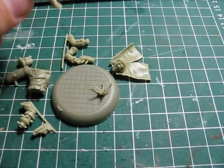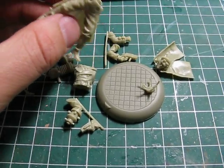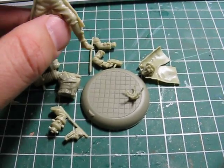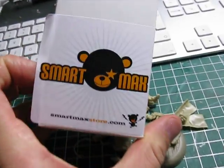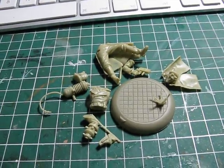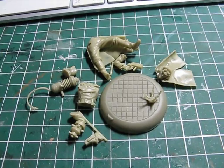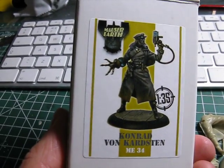To be honest, I wanted to paint it myself — I really love this model. But when you showed your video, I decided you'll probably do this a million times better, so why not? It's by the company SmartMax, from a game system or whatever called Mauser Earth, and the model is called Konrad Wortkasten. It looks like that after painting.